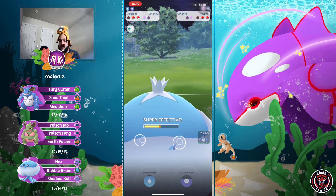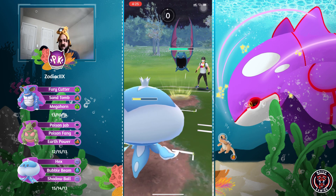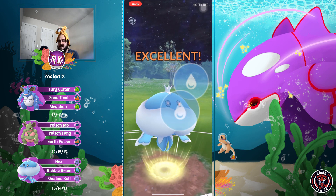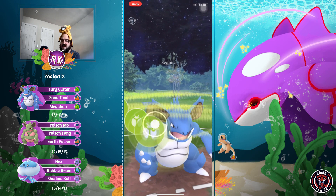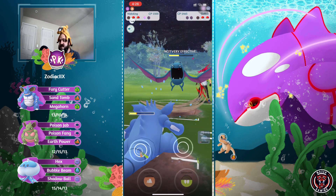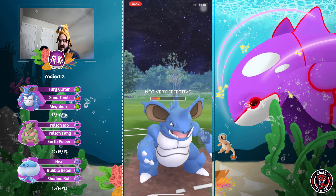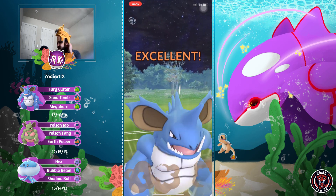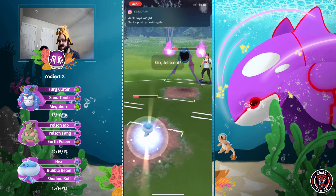That one is definitely Thunder Punch - Jellicent can take it, still does good damage. They switch into Golbat, which goes for an attack, but I think this is only Poison Fang so no need to shield. Going for the Bubble Beam bait - will Golbat shield? They have to shield. They do shield it. In comes Needle King going for Megahorn. I wouldn't have switched in Needle King since moves are resisted, I'd have gone for Shadow Ball with Jellicent. But still think this is a good game.